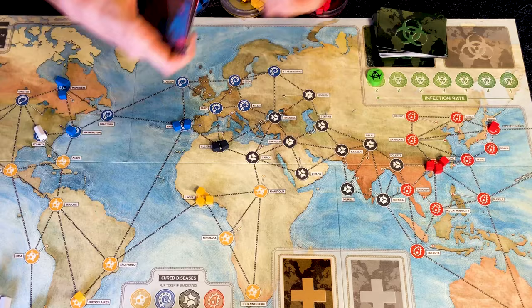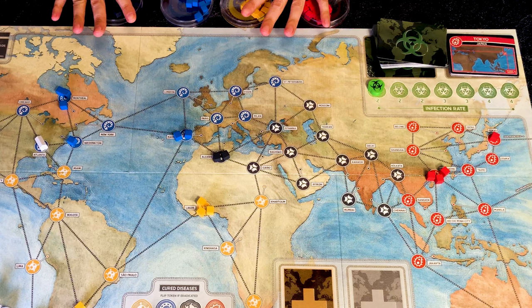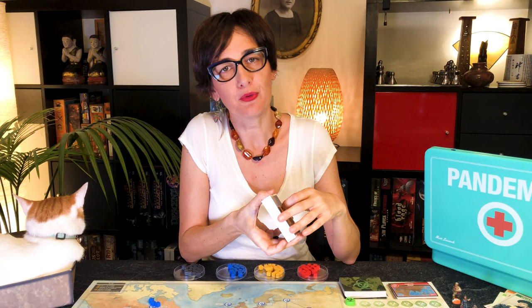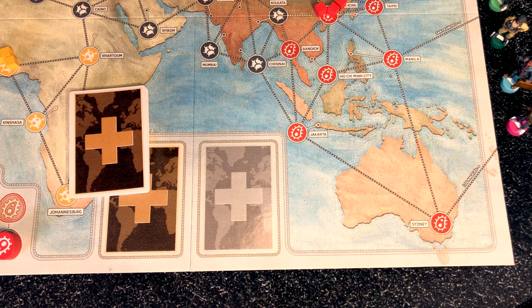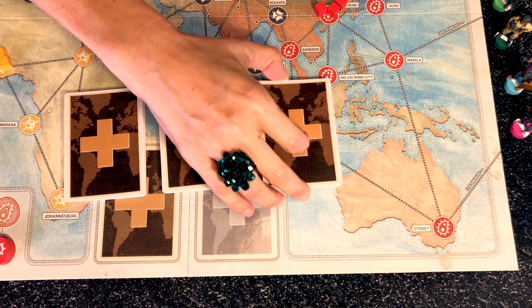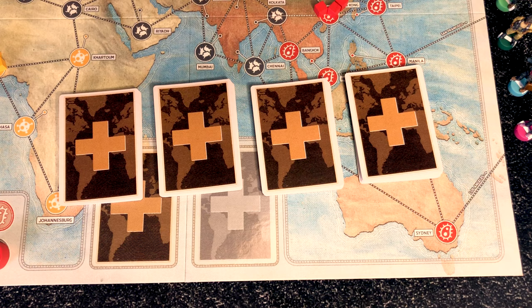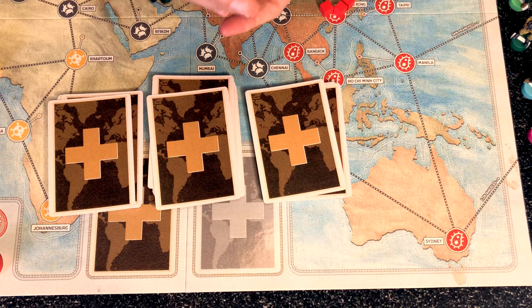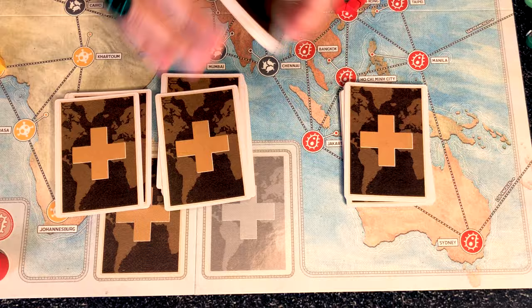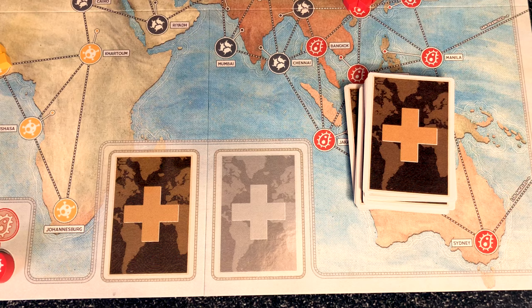Place the remaining disease cubes next to the board — if you need to place more cubes of one disease but have already placed them all, you lose. Then set up the player cards: deal four cards for a two-player game, three for three players, and two for a four-player game. To build the player deck, split the remaining cards depending on difficulty — four epidemic cards for beginners, five for standard, six if you're feeling heroic. Here we start with four, split into four equal piles, place one epidemic card in each, shuffle each pile, then stack them to form one final player deck.